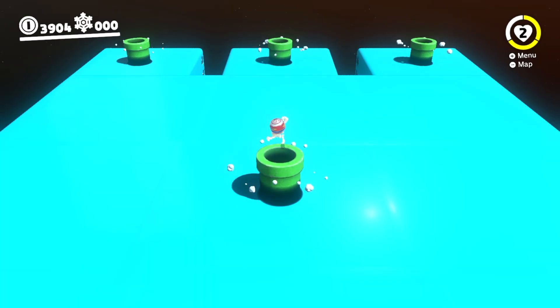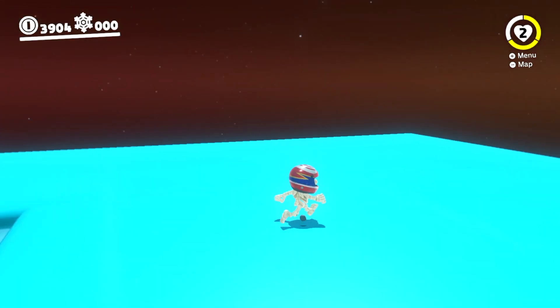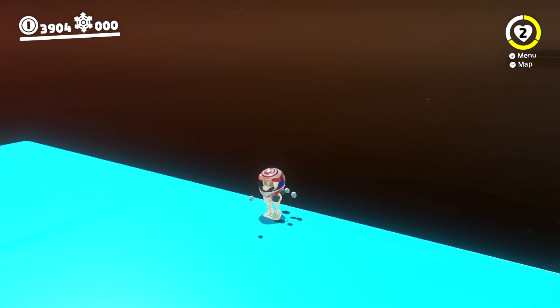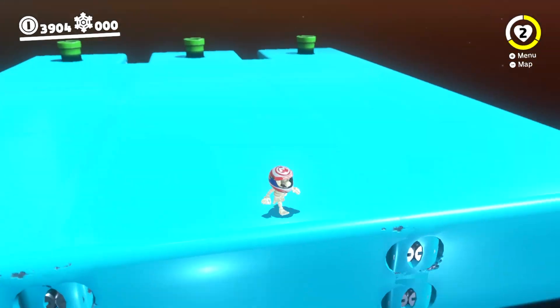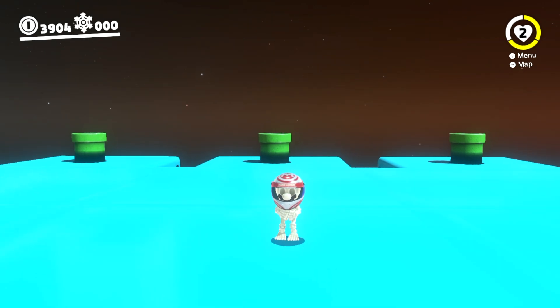Here we are at the main section where we have to choose a random pipe. We're going to check behind us just to see if he was a tricky boyo and hid a moon. You guys have five seconds to comment down below which pipe you want me to go in — just kidding, I'm going in the middle one.